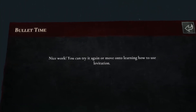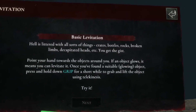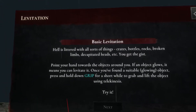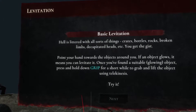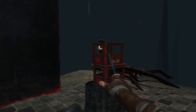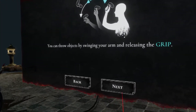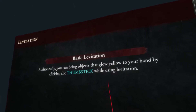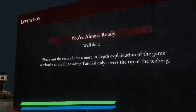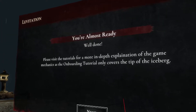Yeah that's cool, like the Matrix. Very cool - nice work. Basic levitation: Hell is littered with all sorts of things - crates, bottles, rocks, broken limbs, decapitated heads, etc. Point your hand towards objects around you; if an object glows, it means you can levitate it. Press and hold grip for a short while to grab it and lift using telekinesis. Now using the Force - Star Wars style. You can throw objects by swinging your arm and releasing grip. Additionally, you can bring objects that glow yellow to your hand by clicking the thumbstick. You're almost ready - well done! Please visit the tutorials for more in-depth explanation of the game mechanics, as this onboarding tutorial only covers the tip of the iceberg.